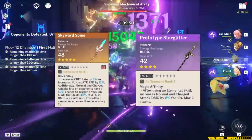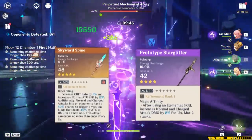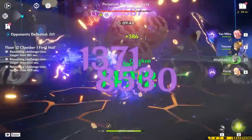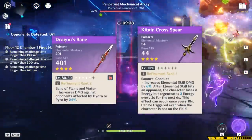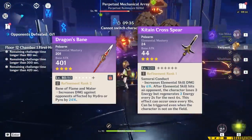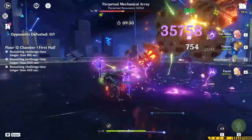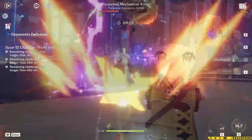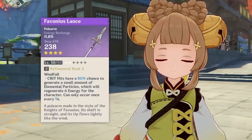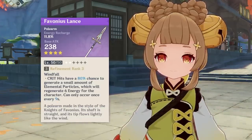If you don't have Favonius Lance, you have a couple other options. You can go for any other Energy Recharge Polearm like Skyward Spine, or if you're free-to-play, you can use Prototype Starglitter. Typically, you don't really need Elemental Mastery on Yao Yao unless you're using her in a Bloom team — which means Elemental Mastery Polearms like Dragonsbane and Kitain Cross are not that important. But if you're going to use her in a Nilou Bloom team, you can give her an Elemental Mastery weapon to help increase the Bloom damage she triggers. Overall, I cannot recommend Favonius Lance enough — it's going to help battery her and the rest of your team and make your energy costs feel a lot better.